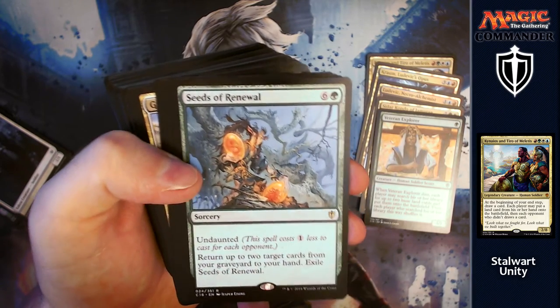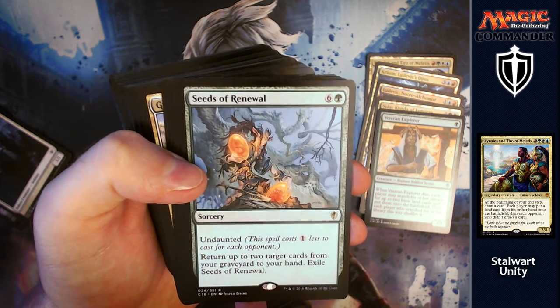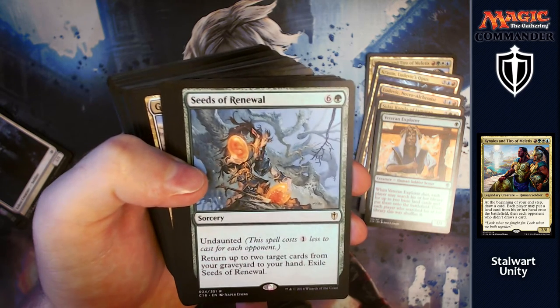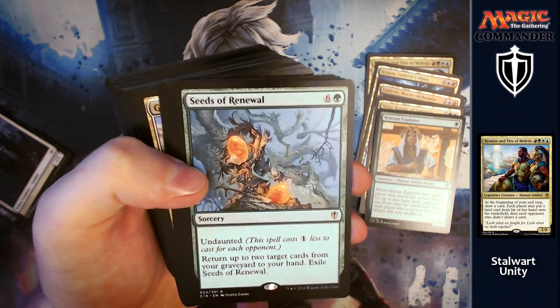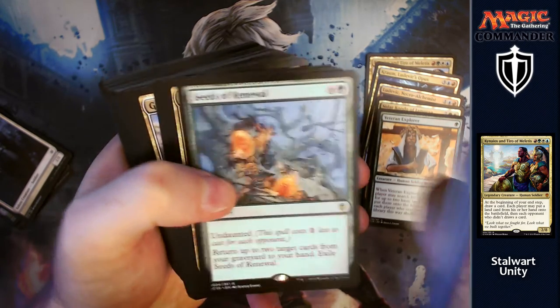Seeds of Renewal: for six and a green, another one of the Undaunted spells — return up to two target cards from your graveyard to your hand, then exile it. With you playing in a five-player game, this will end up being four cheaper, so two and a green, and you could end up getting your enchantments back to tax all the creatures you might want.